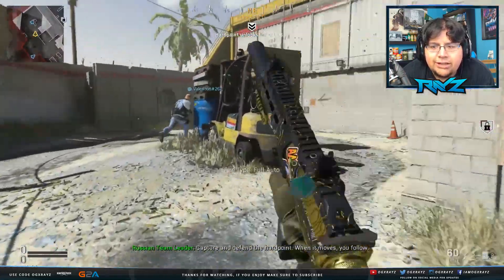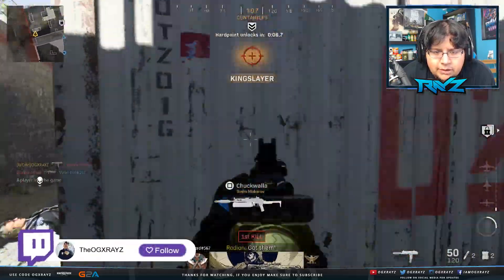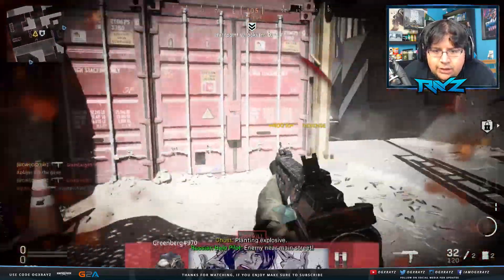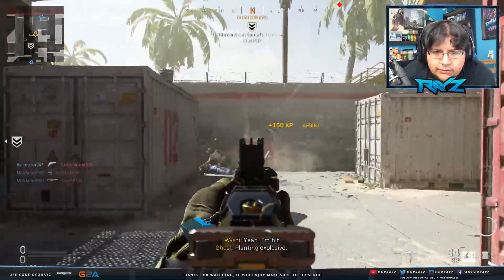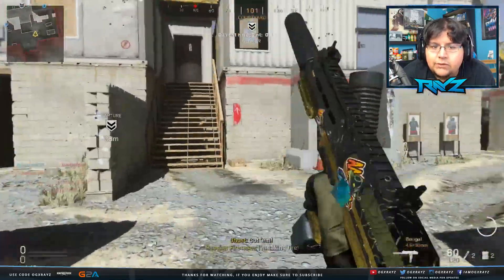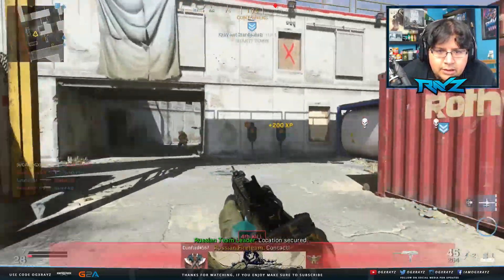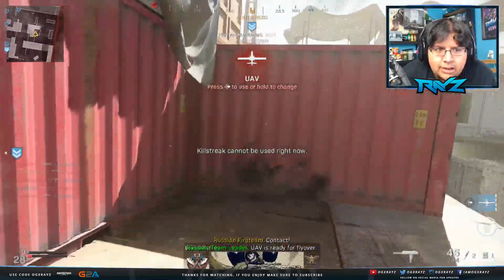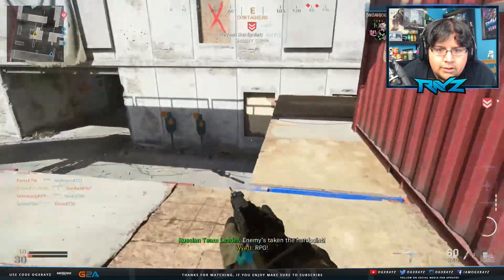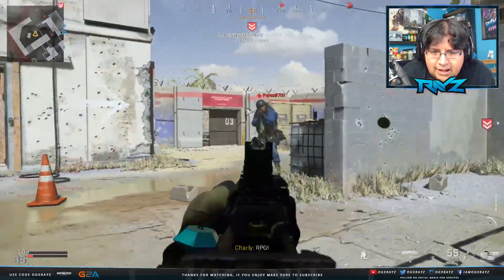We're gonna be playing on Shipment next. This thing kicked me out. Who is this Chuck Walla? What kind of name — his friend is coming. He knew where I was at, went in C4 hard. Sit that ass down, bro. You call in that UAV and they're at the hard point — but it might be terrible.